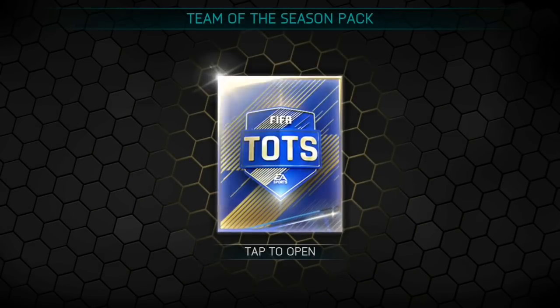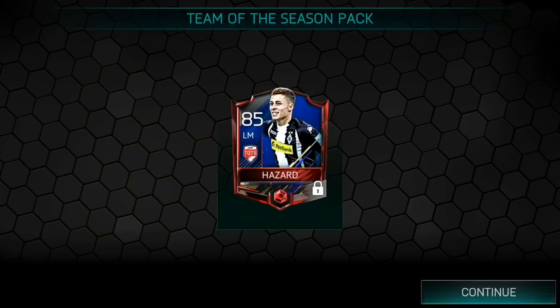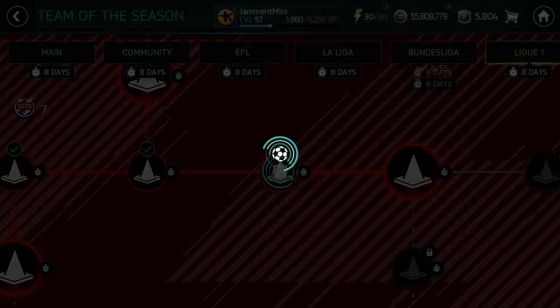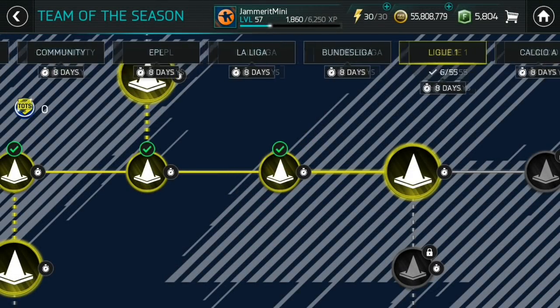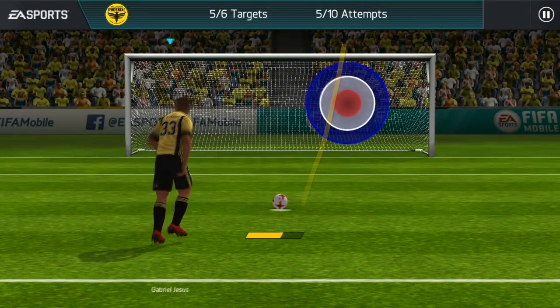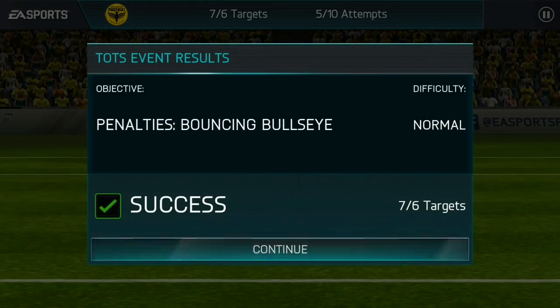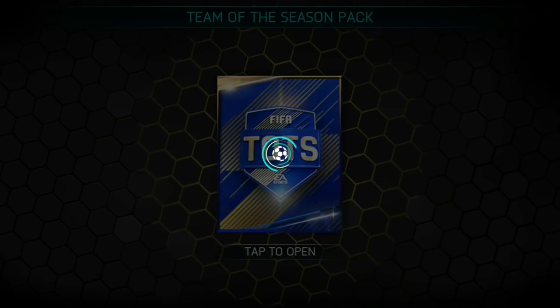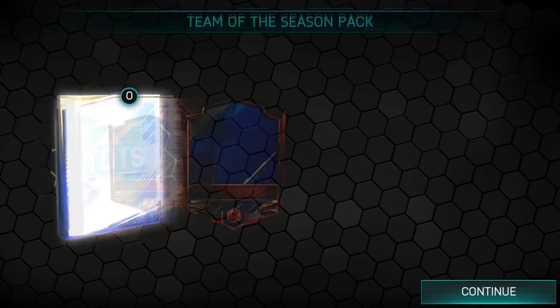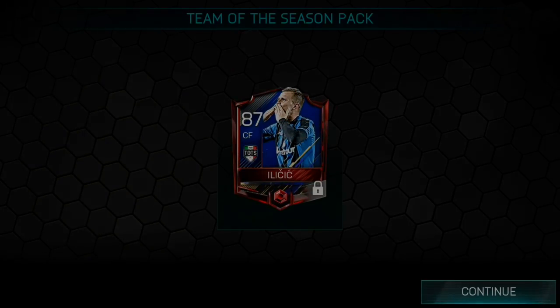Just quickly going through and opening up the Bundesliga pack on my mini account - we do get Thorgan Hazard, not the greatest of pulls. Jumping onto Ligue 1 now - can we get a master on our mini account? It's not going to be a master, it's going to be Mariano. Not the greatest pull, although he does look like an okay card. Jumping into Calcio A to end off the video - we get Ilicic unfortunately. That's going to be the end of the video for today. I'm very hyped about World Cup - by the time you're watching this it may already be released on console, it's due on the 29th and on FIFA Mobile on the 6th of June. Thank you all for everything and peace.